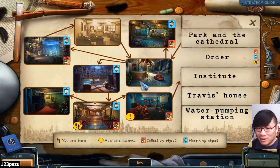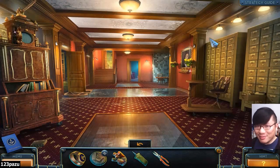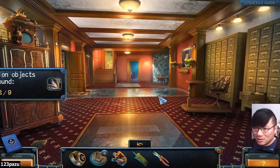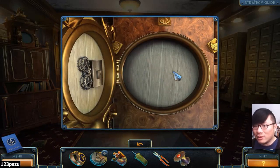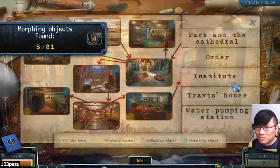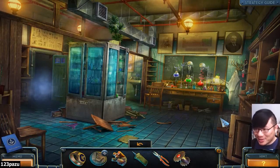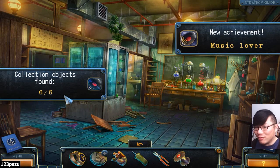Alright, back to the map. There are two bonus items on this screen — a morphing object and a collection item. We got that one. Where is a morphing object? A gear! I didn't even know it opens up. There is a morphing object. The pattern. Got it. Also missed two items here! The vinyl record. We got all of them — six out of six records.